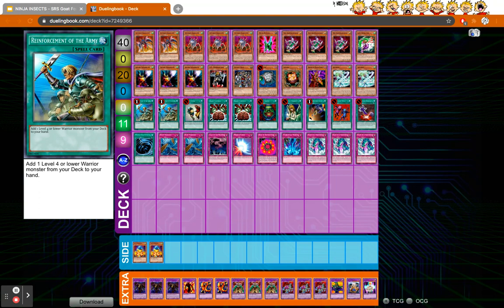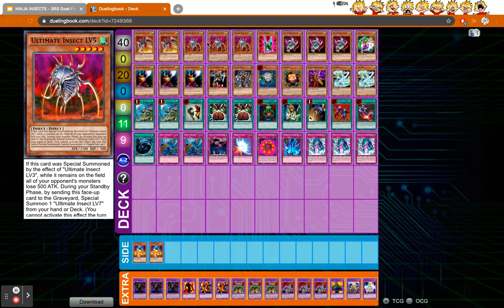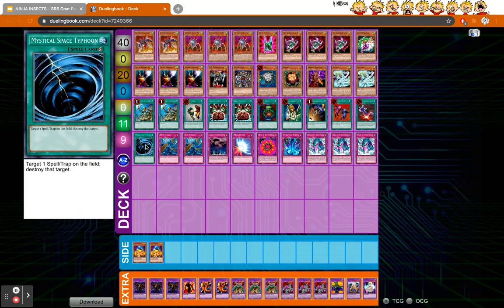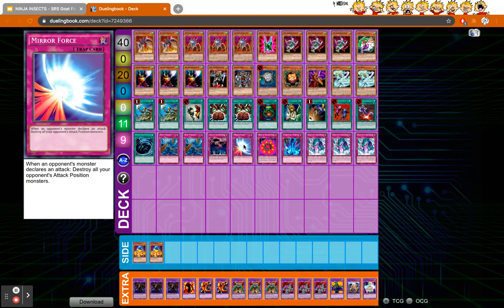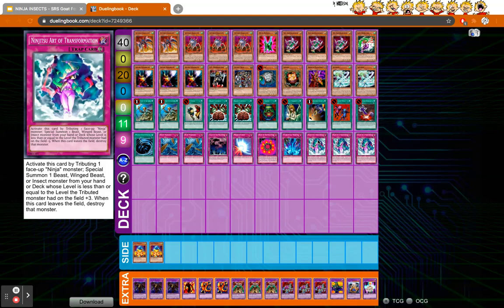Double Reinforcement of the Army to search out all of our Warriors. We have Snatch Steal and double Brain Control — so we essentially have three copies. We can get into Ultimate Insect level five. The staples: Pot of Greed, Graceful Charity, Card Destruction, Delinquent Duo, Premature Burial, MST. We're running double Dust Tornado because we really like the secondary effect — we can set into Call of the Haunted to set up for our next turn, and mainly we're setting Ninjitsu Art of Transformation.